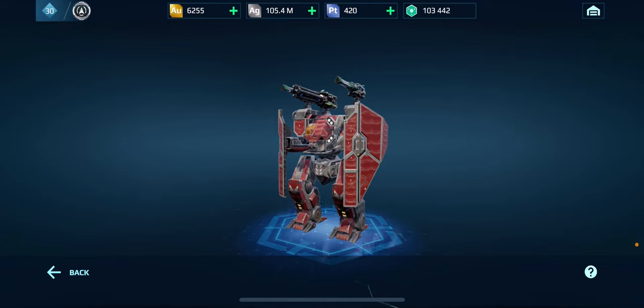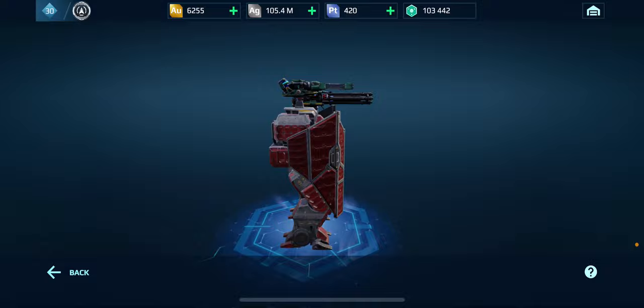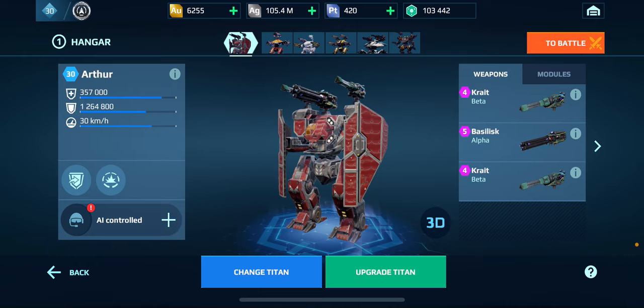What's up everybody, back with some War Robots. Today we're taking a look at the Arthur with Basilisk and Crate — also known as the titan dot weapons. These are going to be pretty good. I don't know if the Arthur is necessarily the best thing to run the Basilisk and Crate on, but we'll see. I've got three damage controllers and an Onslaught reactor.